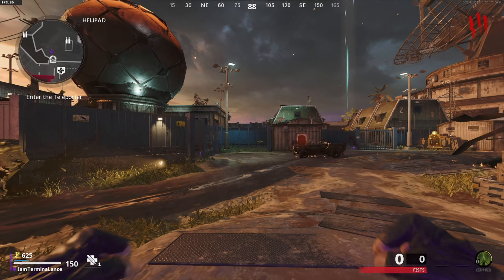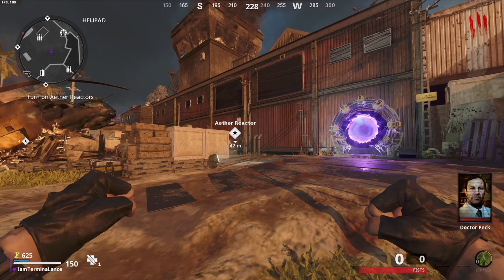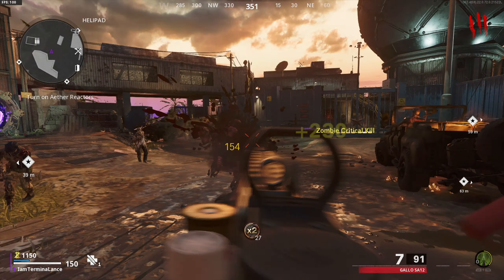Yo what's going on you guys, it's Terminal Lessons. Today we're going to be playing some Fire Base Z and I'm going to be showing you guys how to get the Wonder Weapon in just 20 rounds.